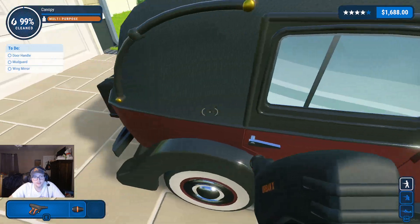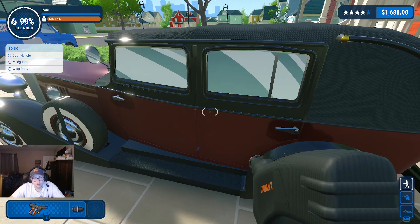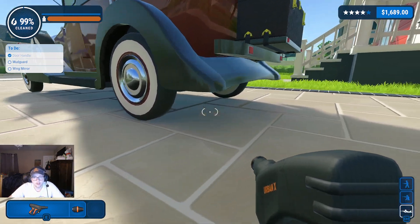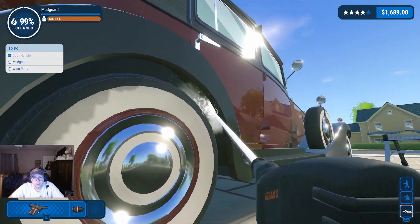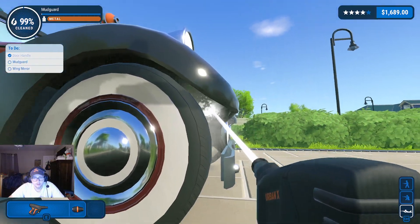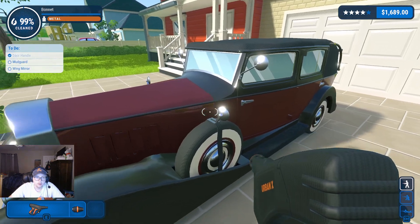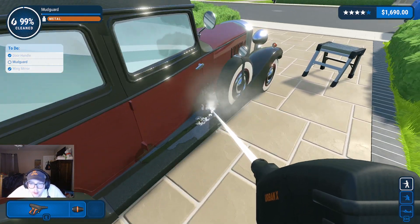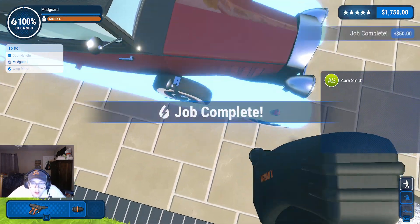I do not know what door handle is not clean, because I swear I got all of them. Oh — it was that one. Wow. Also, this mudguard is tripping me out. I don't normally like to use the dirt vision thing, but I really can't even begin to find where the dirt is on this mud guard. There's little tiny specks everywhere. I can't really get in there. Ah, there we go.